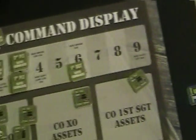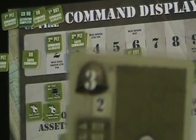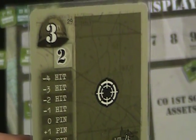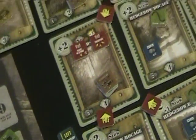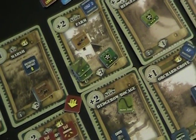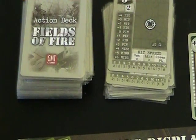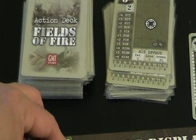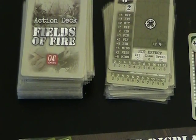Second platoon gets two commands. Third platoon also gets two: third platoon is currently not under cover, so he has a net of zero added to his draw of two, giving him two commands.